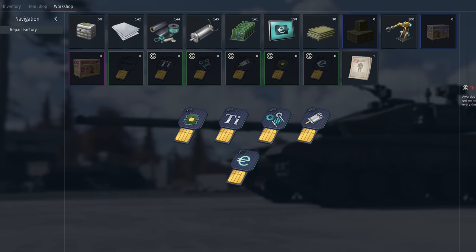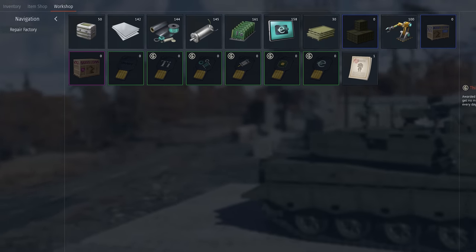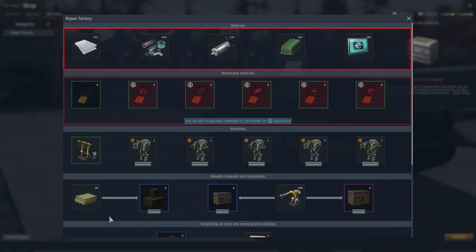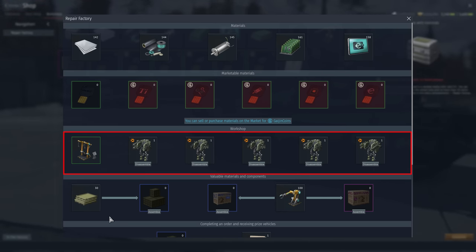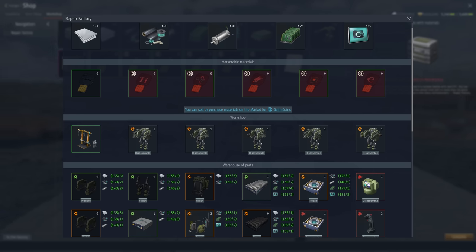After you get some resources, start working on those exoskeletons. Click the button that says 'to the factory.' Here you'll see all the resources that you obtained in battle, through the marketplace, or by scrapping defective parts. Here are the damaged exoskeletons. The parts that you receive after taking those exoskeletons apart will be listed here. Once you have all the resources you need, start the repair process.